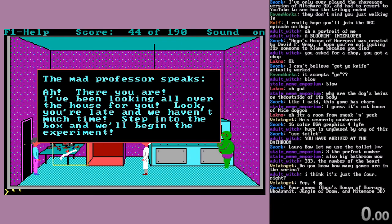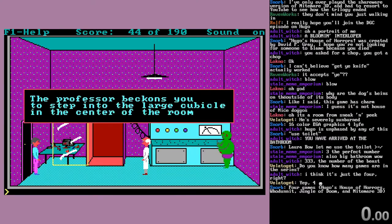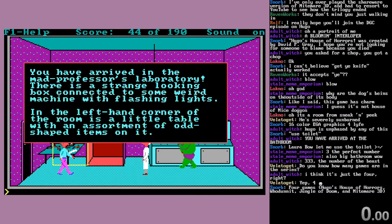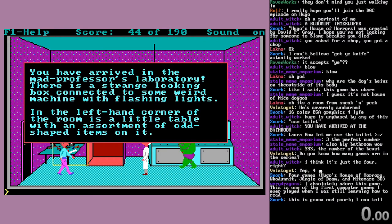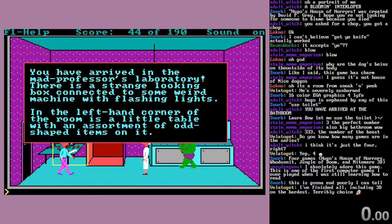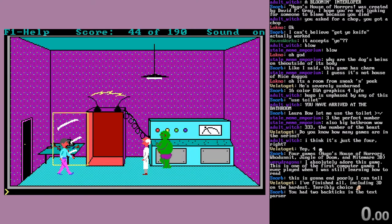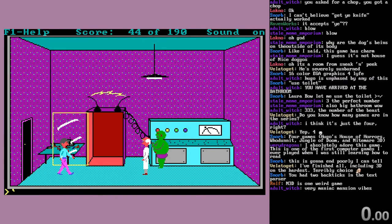Mad professor speaks. 'Ah, there you are. We're looking all over the house for you. Look, you're late and we haven't much time. Step into the box and we'll begin the experiment.' Professor beckons you to step into the large cubicle in the center of the room. We've arrived in the mad professor's laboratory. There's a strange-looking box connected to some weird machine with flashing lights. There are definitely some Maniac Mansion vibes in this game.